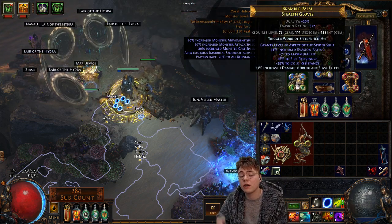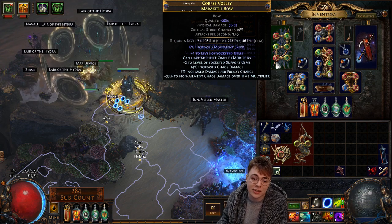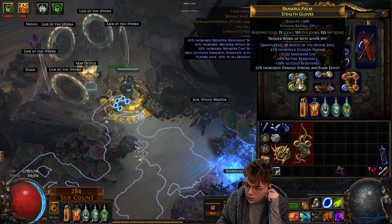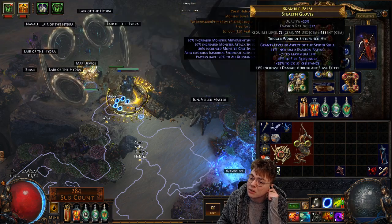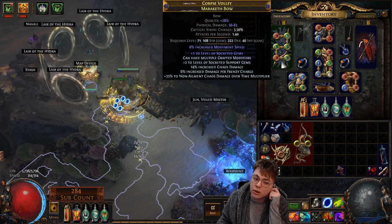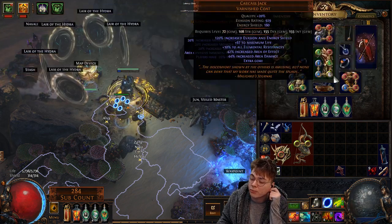For gloves I'm just using Aspect of the Spider gloves. The proper gloves would actually be elder gloves — you can get another 16% non-ailment damage which is a more multiplier. This can also be divined up since I'm missing a lot of damage there. Ideally you're running elder gloves and an elder amulet, both with 16% of this more multiplier. So I'm basically missing 39% more damage — basically a whole support gem's worth from my gear currently.